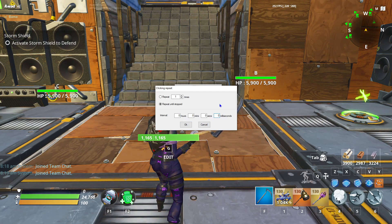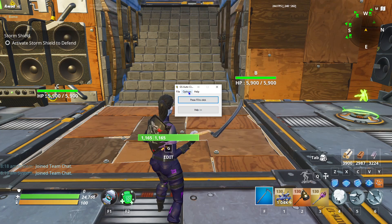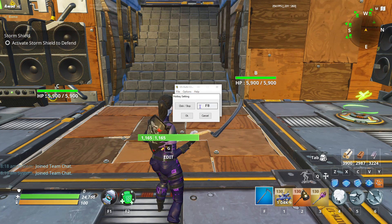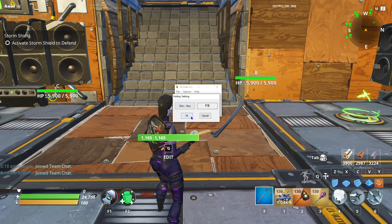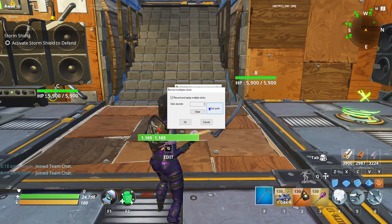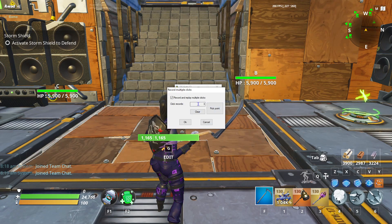If you don't have a lot of FPS, just mess around with it until you don't lag out. Under Settings, go to Hotkey — you can set whatever hotkey you want. I have F8 to start and stop it. Then go to Options and then Recording — this is where you're gonna set it up.